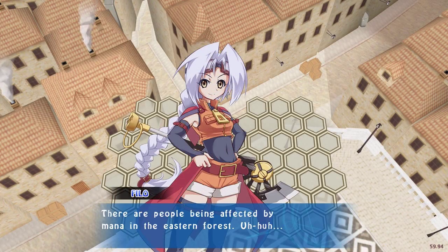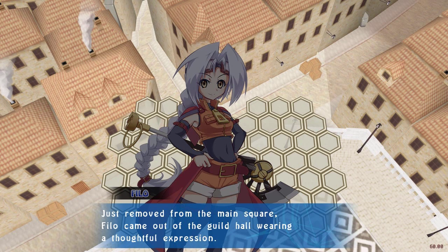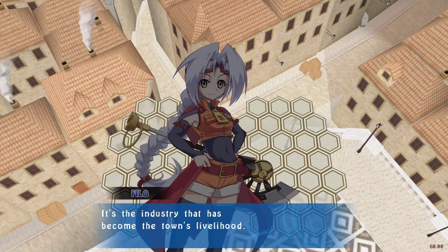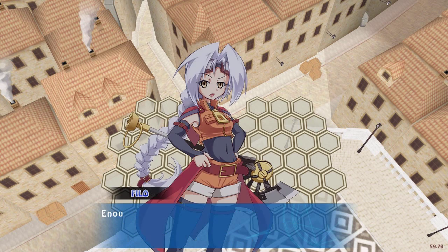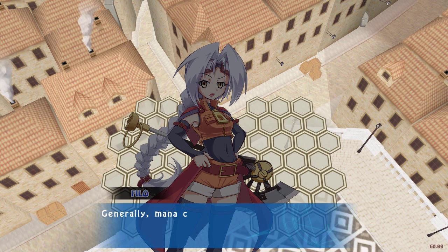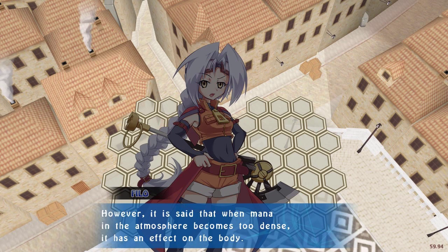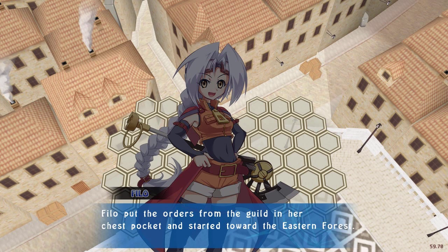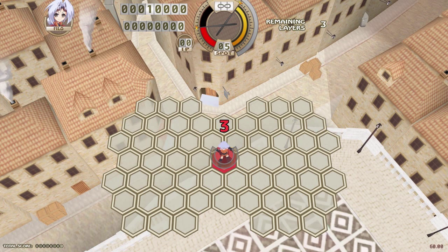There's a story — basically mana is affecting people and people collect mana. The story seems like it's kind of just there. I'll show it to you but it doesn't really seem very important. There's a bunch of different modes aside from story mode if you don't care about the story.